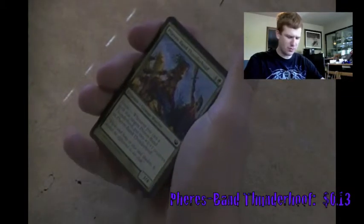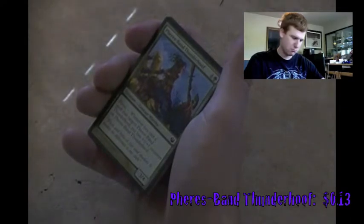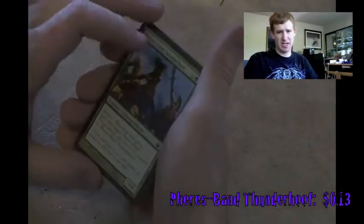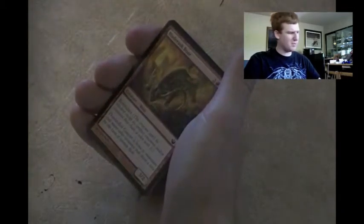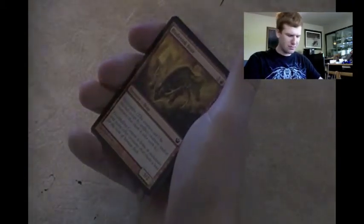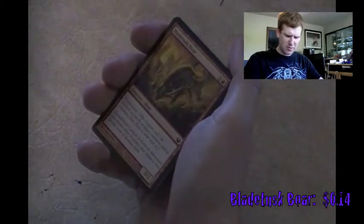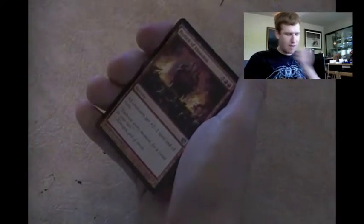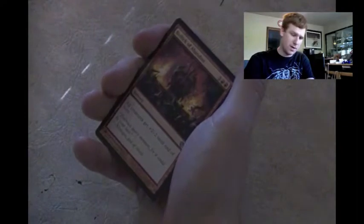Bearscape Thunderhoof - whenever you cast a spell that targets it, put two +1/+1 counters on it. Decent in an enchantment deck but I don't think I need it. Never was a big fan of heroic. Bladetusk Boar - intimidate. Did I put this in my mono-colored deck? I don't think I did. I'll give it a chance. Now moving on to the last set of uncommons.